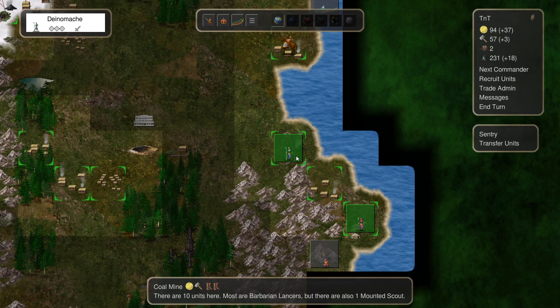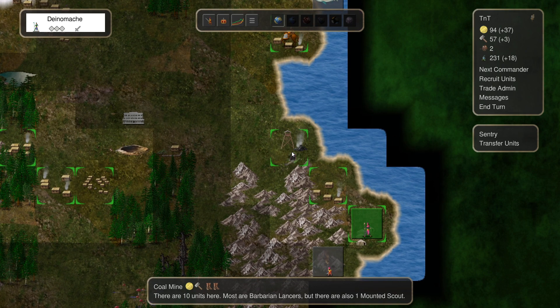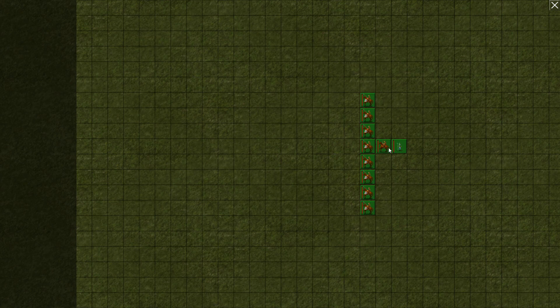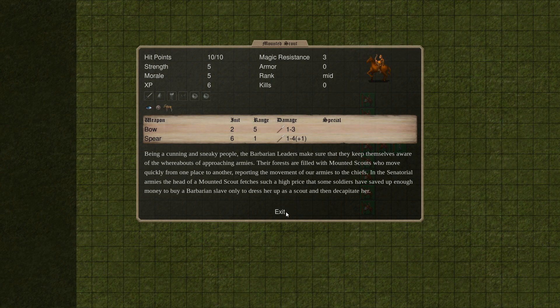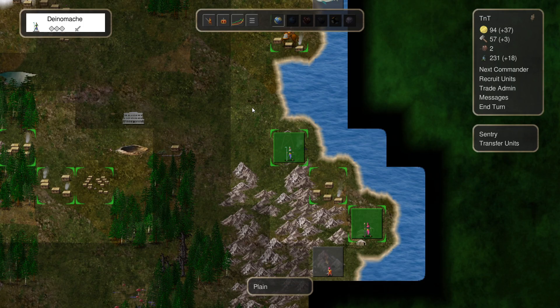Hey everybody and welcome back to Conquest of Elysium 4 with me Time and Tactics. We have Dino Monk — let's call her Dino — over here by the Coal Mine. She has a few units with her now: a couple of Barbarian Lancers who are very good, one Mounted Scout, and herself. Let's go ahead and pick up more units up here right away.